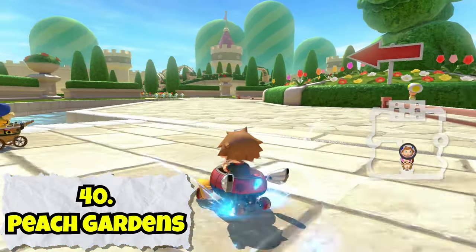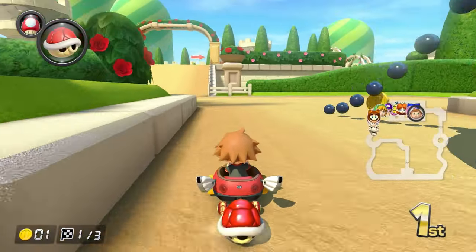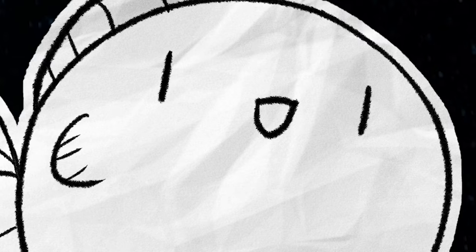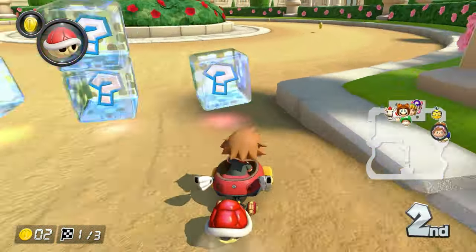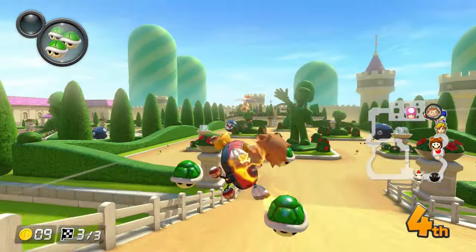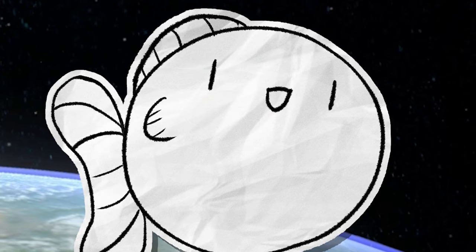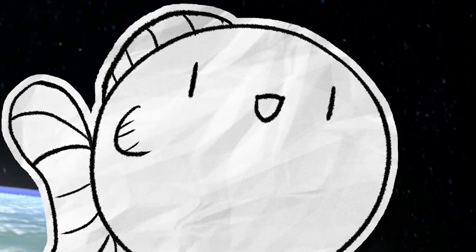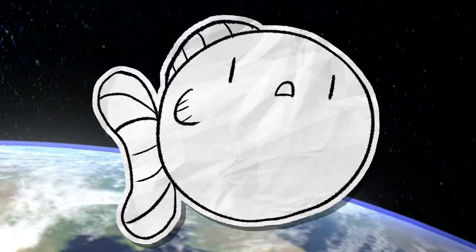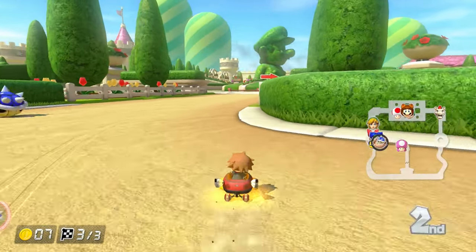Peach Gardens — another hyped-up returning track in the booster pass. Unlike Daisy's Cruiser though, I actually get the hype for this one. And not only that, but I think it's even better than the original. The course is mostly the same, with a few tight turns here and there making for a frantic race. But in this remake they flip things around in the final lap, forcing you to drive backwards through the course — and like the Paris track, you can even drive head-on into other drivers on lap two if you're far enough ahead. Aesthetically, it's kind of bland, but that really doesn't take away from just how fun this track is to actually race on.